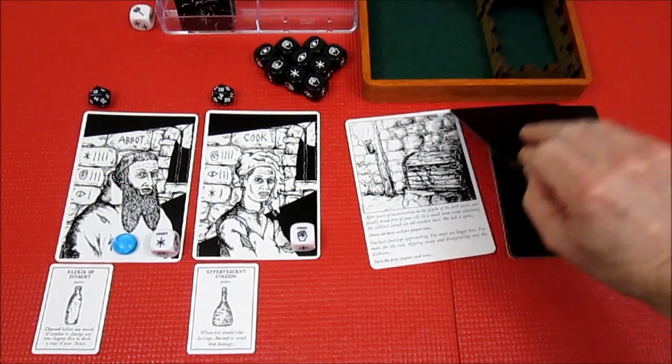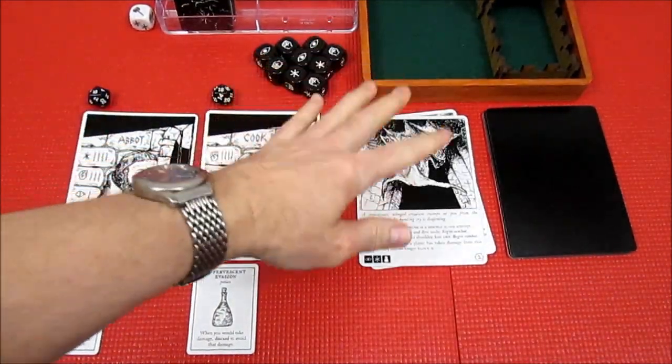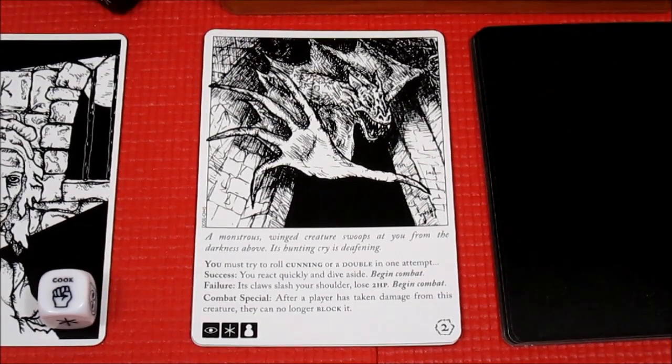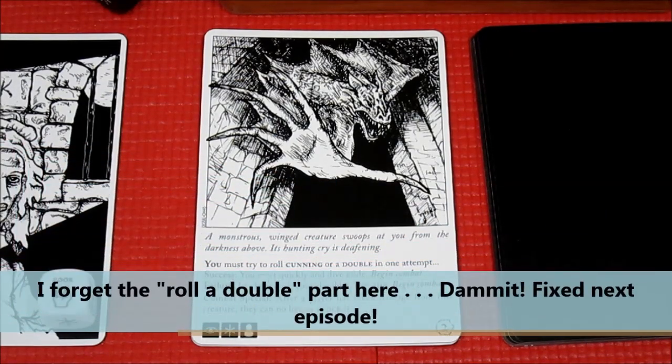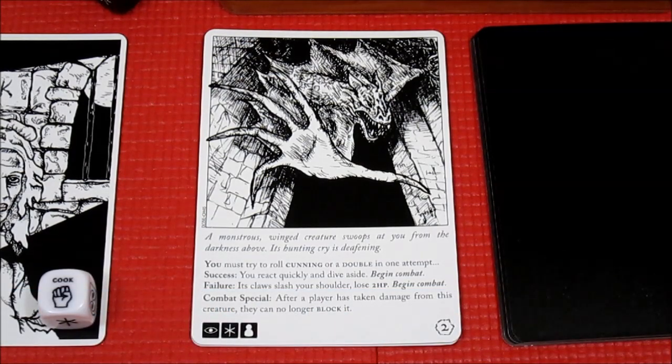We flip the card and zoom in: 'A monstrous winged creature swoops at you — at the abbot — from the darkness above. Its hunting cry is deafening.' It says you must try to roll cunning or a double in one attempt. If you succeed, you react quickly and dive aside, then begin combat. If you fail, its claws slash your shoulder — lose two hit points — and begin combat. Combat special: after a player has taken damage from this creature, they can no longer block it. That's brutal.